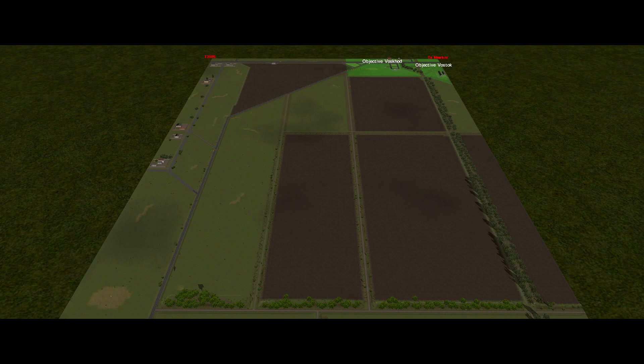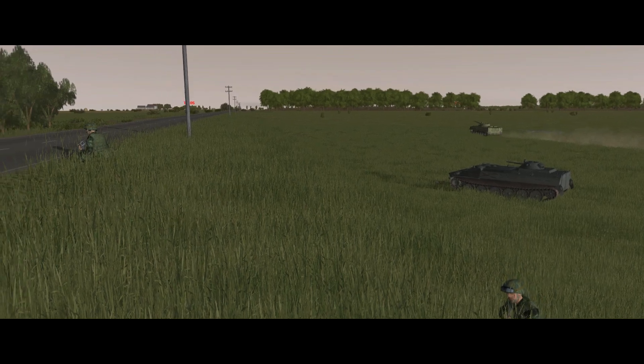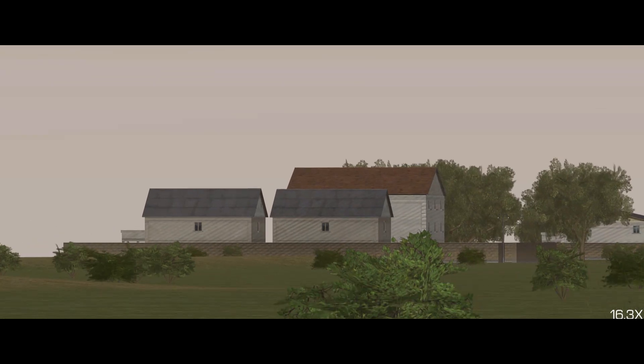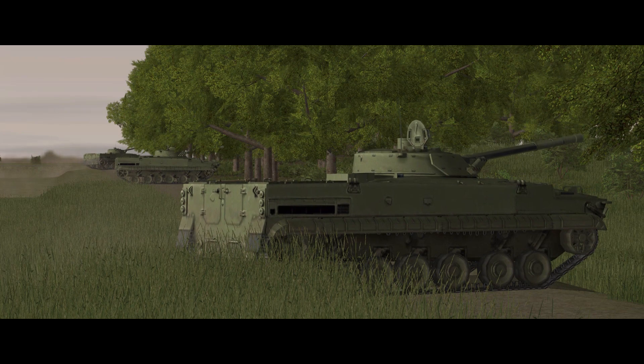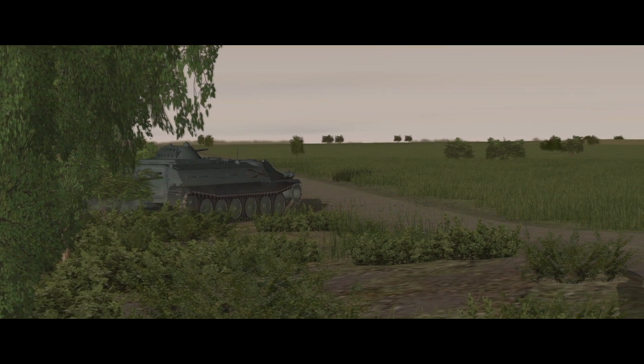Of course, this sounds a lot easier than it's actually going to be. This is a pretty big map and almost all of it is open ground. From my setup zone to the nearest compound is 800 metres of empty field, which may or may not be somebody's kill zone. We immediately have a tactical issue. Obviously we need one element to push for the compound and one element to act as a base of fire.